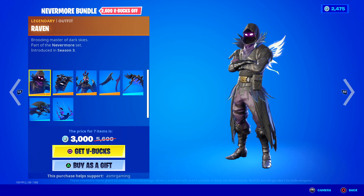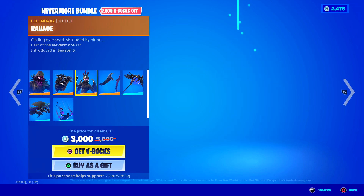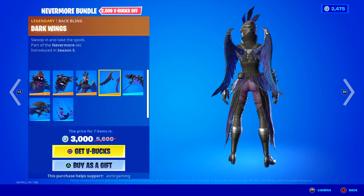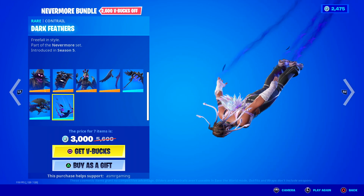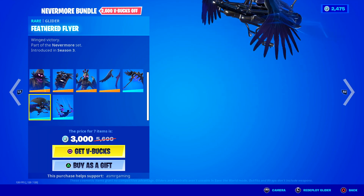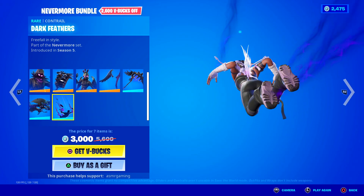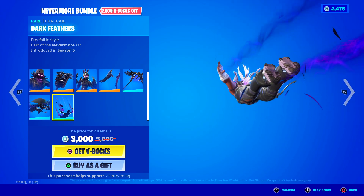Over here we've got the Nevermore Bundle with the Raven skin — 'The Brooding Master of Dark Skies.' We've got the Iron Cage back bling — 'There is no escape.' And the Ravage skin — 'Circling overhead, shrouded by night' — comes with the Darkwing back bling, 'Swoop in and take the spoils.' We've got the Iron Beak Harvesting Tool — 'Peck away' — it's got a nice animation. The Dark Feathers contrail fits the set perfectly — 'Freefall in style.' And the Feathered Flyer Glider — 'Winged Victory.' Everything in this set combos perfectly together since it's meant to be used with the skins, Harvesting Tool, and Glider. Everything's in a bundle today — definitely recommend checking it out.